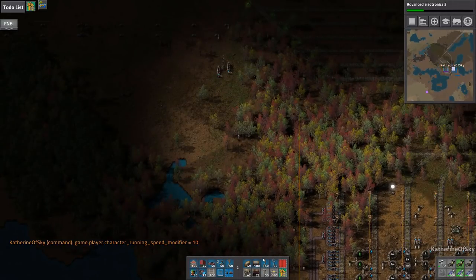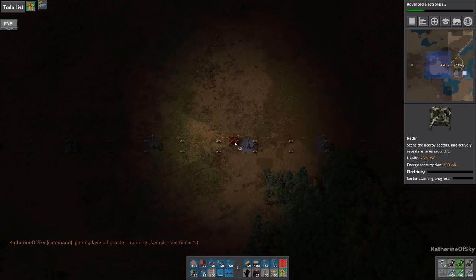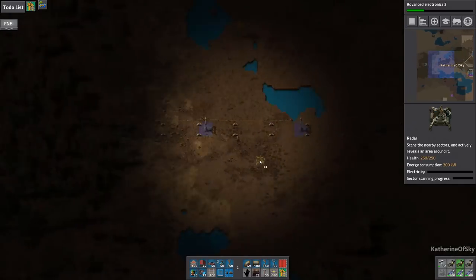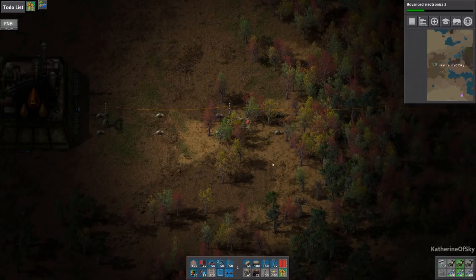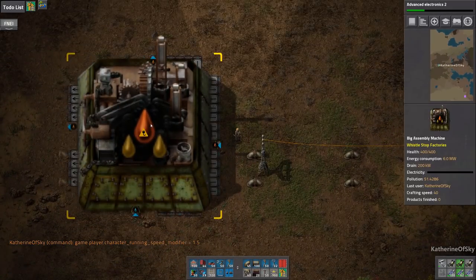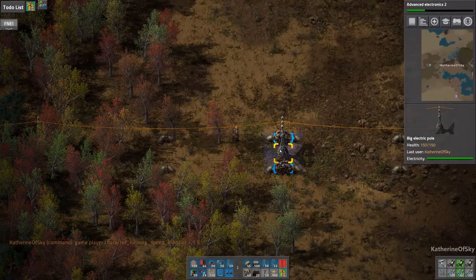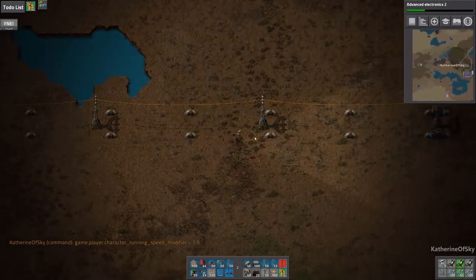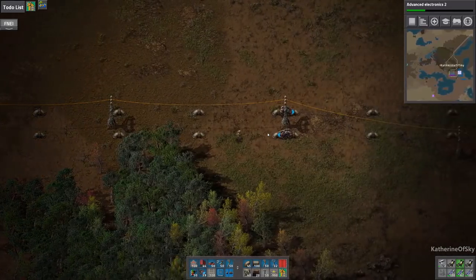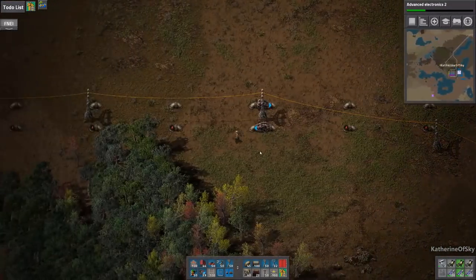We should put down some radars so we can see where we're going. I feel like I should have them permanently on my hot bar. So the in is here — why is it not connected? We have electricity. There must be some other issue going on.